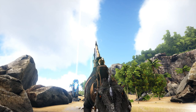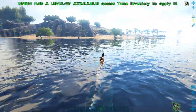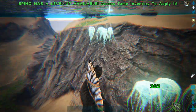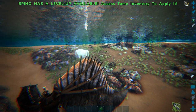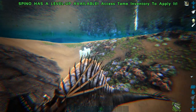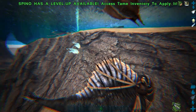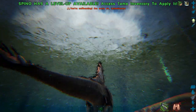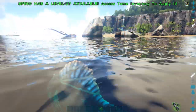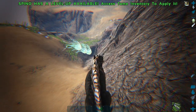Coming in at number 4 is the Spino. The Spino has lots of health and can swim pretty well. He's good for harvesting because he can attack from kind of far away. As you can see, he manages to get through quickly without getting stunned because of his attack range — he can attack from further away. And the Spinos are also really good at harvesting; I think he's 5 out of 5 stars for harvesting it.